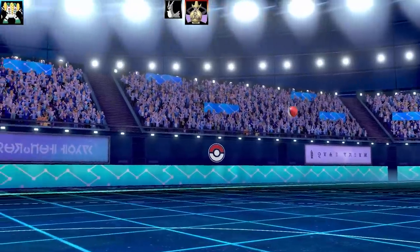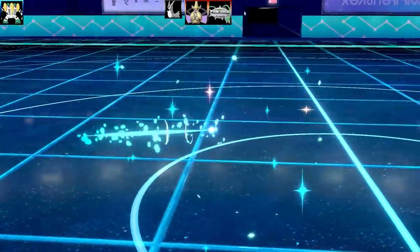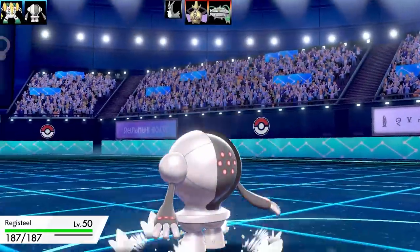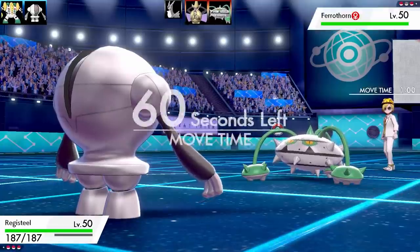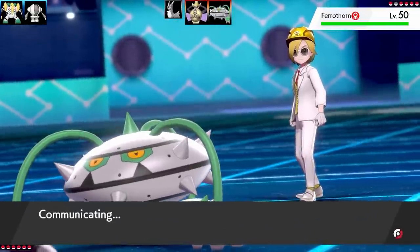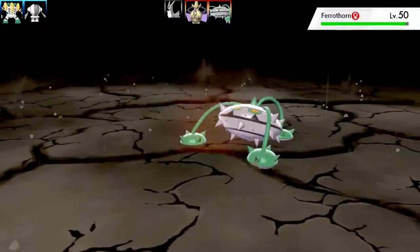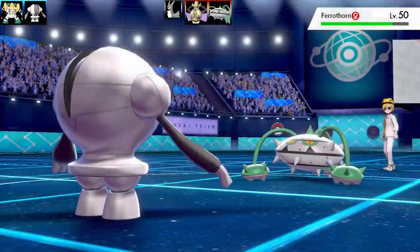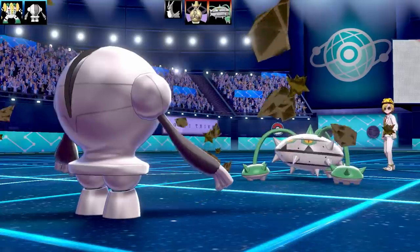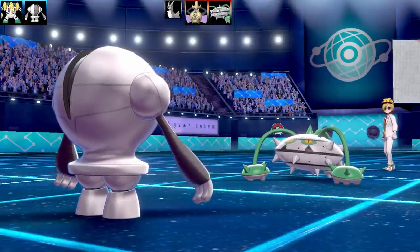We take the Corviknight out, but I'm locked into Choice Specs Focus Miss, so I really have to swap out. I go to swap Regigigas out, but they do a double swap into Ferrothorn. Going into my Registeel here — you might be able to see they've got a Steel-type team. So on this set I've got Steel Roller, Ice Punch, Earthquake, and Explosion, with Max Health and Max Attack and a Normal Gem as the item. Ferrothorn is going to be setting Stealth Rock, which isn't too bad for me because the Regis don't take a lot of damage from that.